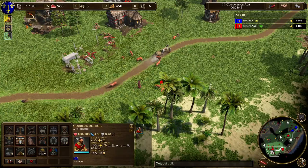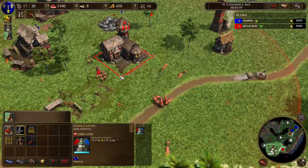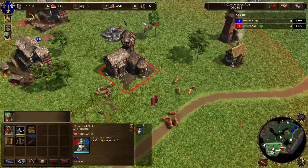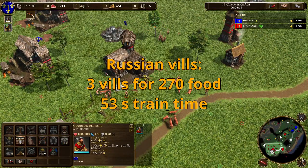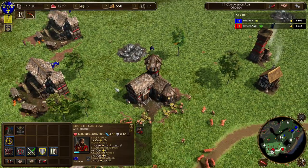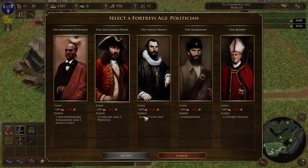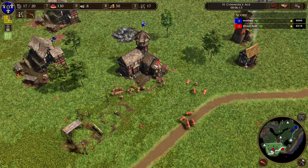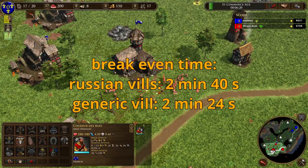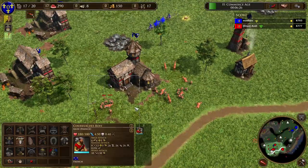Russian villagers are produced in packs of three and take 53 seconds to produce, meaning they are produced 30% faster than generic villagers while also costing 10% less. However, because villagers spawn in packs of three, the first villager can't start gathering at 25 seconds — they all start gathering at 53 seconds. This results in a break-even time of 2 minutes and 40 seconds for Russian villagers, meaning they actually take longer to break even than generic villagers.